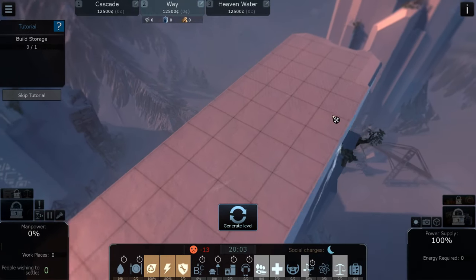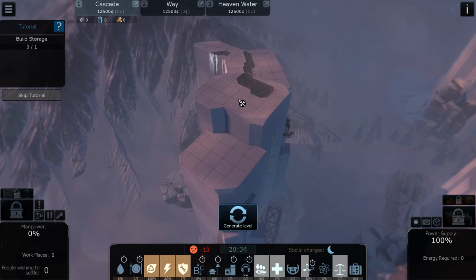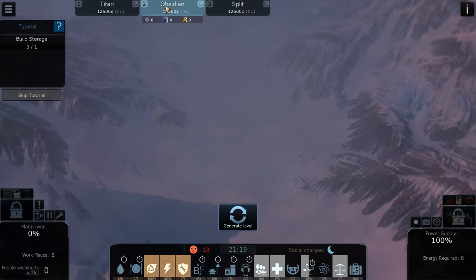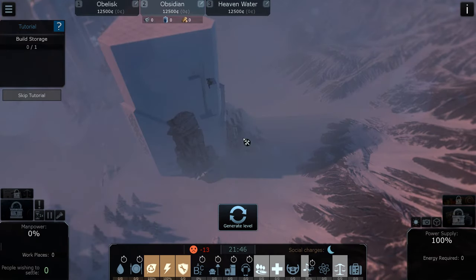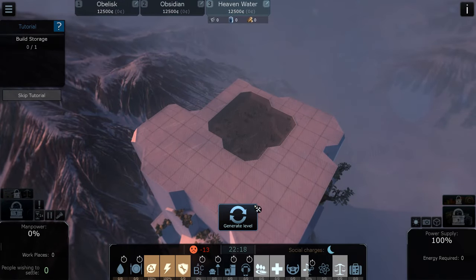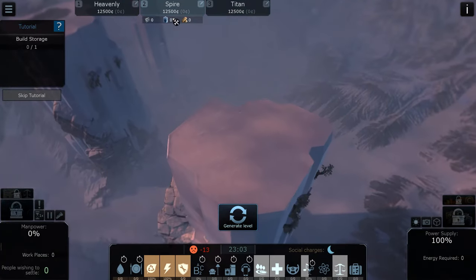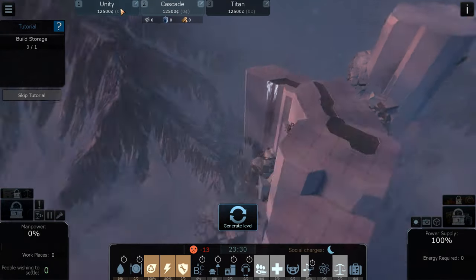Let's take a look at where we are. We are at the Cascade section. That's one option, we can also start at Haven Water, or we could generate a completely new level. It will take a little bit of time. There's Titan, and Split — I don't like this one. It seems to be generating with the same few sections, so we're going to start one more try. Unity — yes, this is one I like a little bit more space.